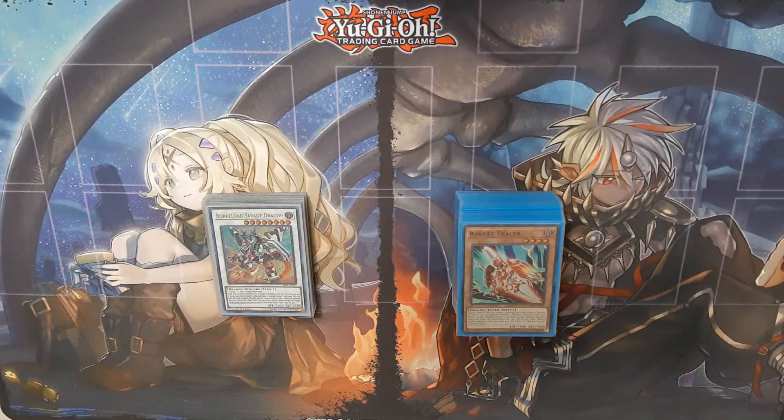Hello and welcome to another Wits of Wenzel YGO video. Here I have a deck profile for a pure Dragon Link deck that I built based on the combo video I posted last week involving Double Disruptor Dragon. This isn't like the French National Winners build — this is only 44 cards instead of 60, so let's get right into it.